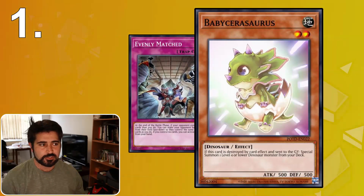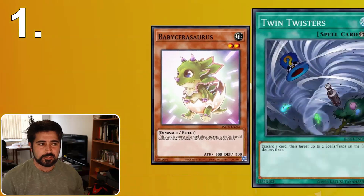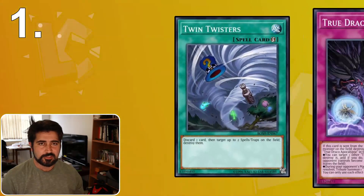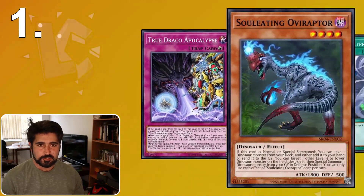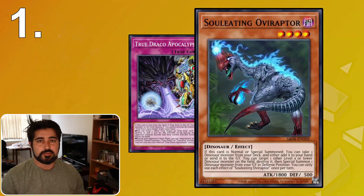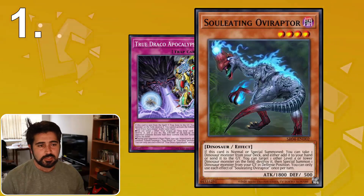There was a format — it was True Draco format. I was playing Dinosaurs, and I had a Baby Sarasaurus but no starters in my hand, and my opponent was on True Draco. So I set Baby Sarasaurus, and I had Twin Twister in hand. My opponent had already gone first and I suspected that they had a True Draco trap card set, specifically True Draco Apocalypse. My thought was that I would activate Twin Twister, they would be destroyed, and because I had a monster on board they would take the time to destroy it for me. So I had to try and incentivize my opponent to destroy my card, because there's not a lot of benefit for me setting a card before activating Twin Twister against this deck. So I had to convince my opponent to activate their True Draco Apocalypse and destroy my monster. They did so, and then I summoned Soul Leading Overraptor and did full combo. So if you're going to put cards on the board in main phase 1, have a reason — in my case it was to get my opponent to destroy the card for me. You could also do that to bluff and imply you have something.